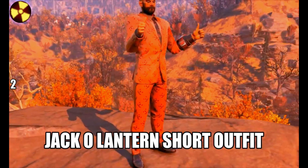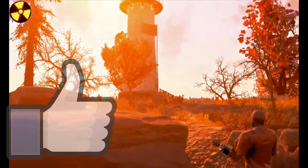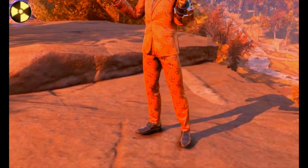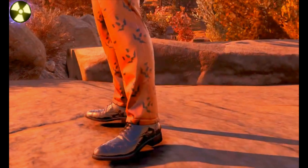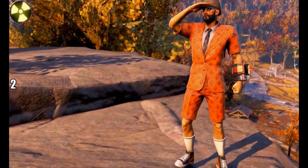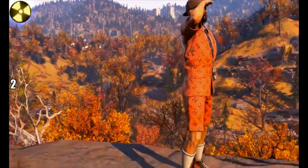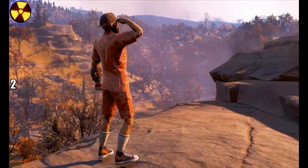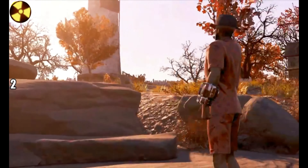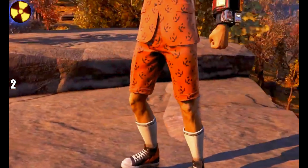Number 2 is two variants of the Jack O'Lantern suit. This also used to drop very rarely at Mischief Night at White Springs over a year ago, but it didn't happen this October — it's a Halloween event. You can get the Jack O'Lantern suit, and also the short version which is even rarer — that's why it's coming in at number 2. I've barely ever seen this suit. You get the snazzy trainers with it as well. Look at that — really rare. The short pantsuit Jack O'Lantern. Lovely.